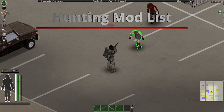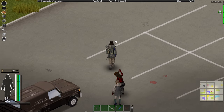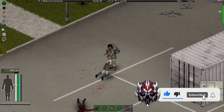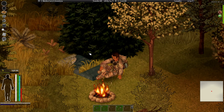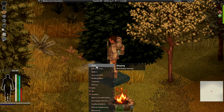Hello and welcome back to the channel. In this video we will show you a mod list that will allow you to hunt in Project Zomboid with build 41. As you may know, the developers of Project Zomboid are planning to upgrade to build 42 which will allow us to hunt animals and much more, but meanwhile we can use a couple of mods that will allow us to hunt and live in the Kentucky wilderness.